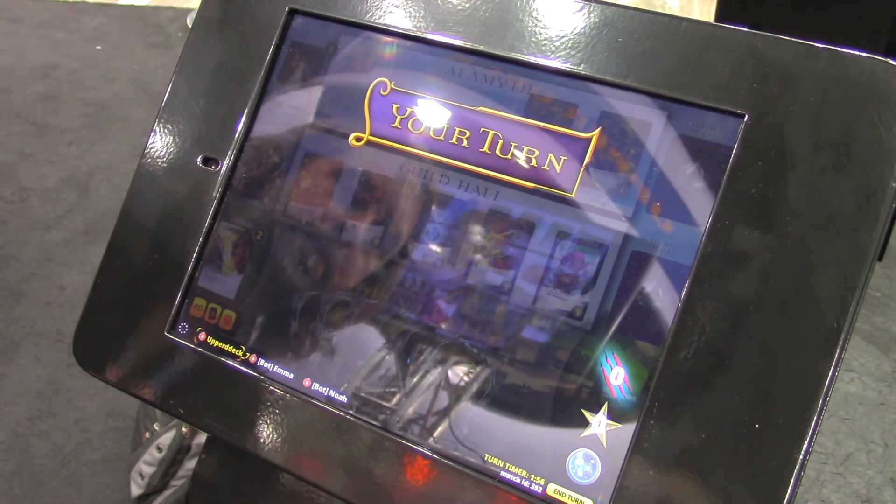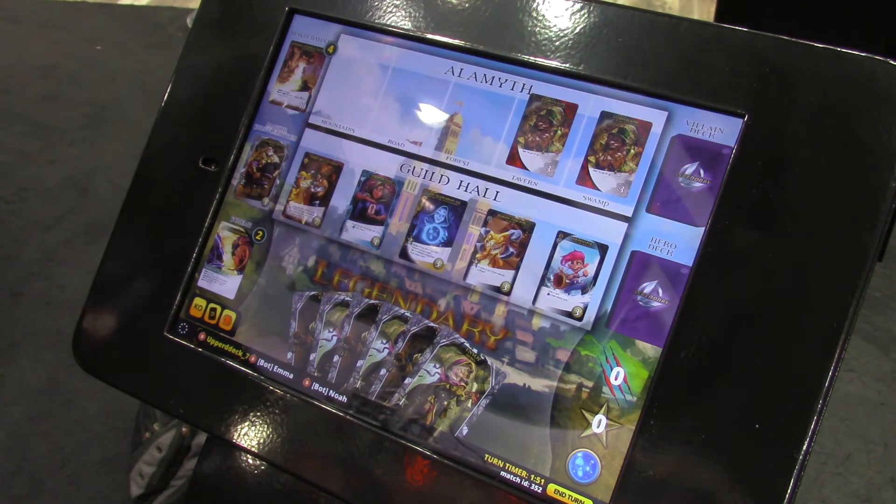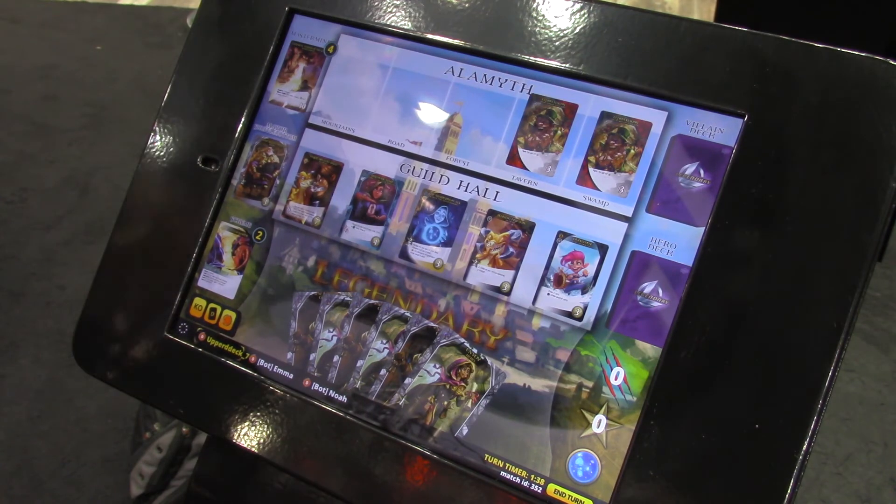Is there a built-in tutorial if you're not familiar with Legendary? Yes, there is. On this particular build we don't have it because it's our demo. But when you download it from the app store right now, there are tutorial videos baked right into the app. They're good overviews of what a combo is, what a starting hand is, how to play cards, how to attack — just the basics. Then the game does a really good job of kind of moving you along.